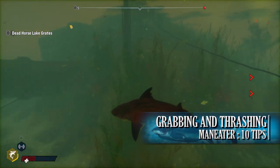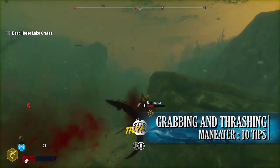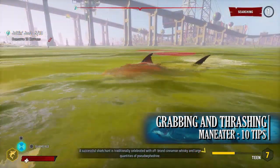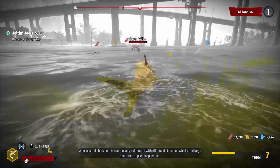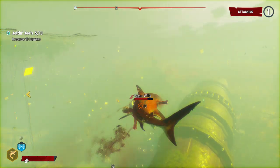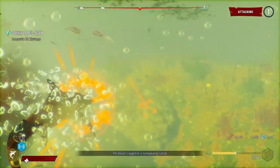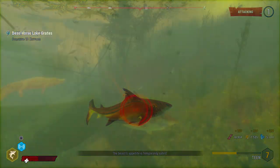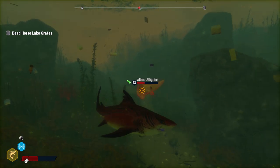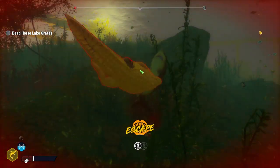The next tip is grabbing and thrashing. In Maneater, one of the easiest ways to deal damage is to grab a creature in your mouth and perform the iconic thrash movement that real-life sharks do. This deals uninterrupted damage to whatever you have in your jaws, but you also need to keep an eye on your mass. Mass is found on the status screen and indicates your size — the more mass you have, the more creatures you can thrash. Be aware this works in reverse too: larger creatures can grab and thrash you.